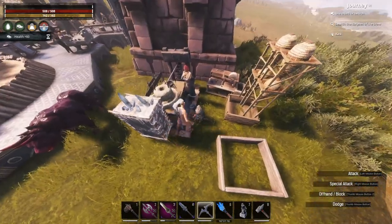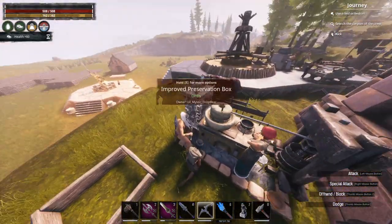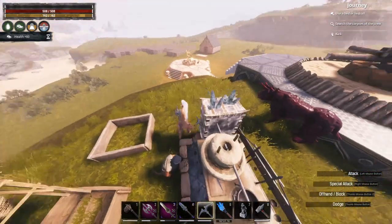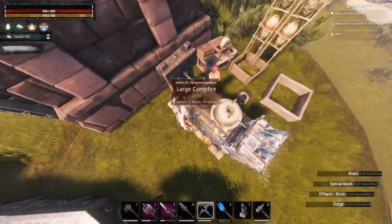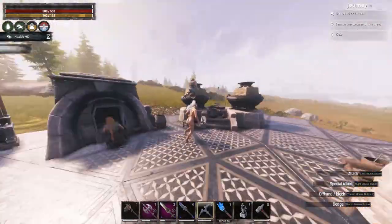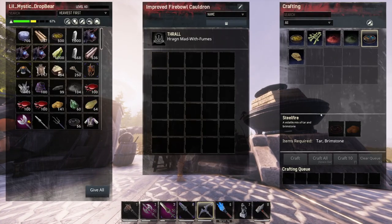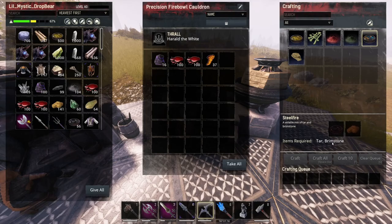For anyone who didn't know, a large campfire can actually hold a fair bit on it, which is nice. You can fit a whole kitchen's worth basically. Same with the cauldrons. I use these ones for Steelfire because they're quicker.